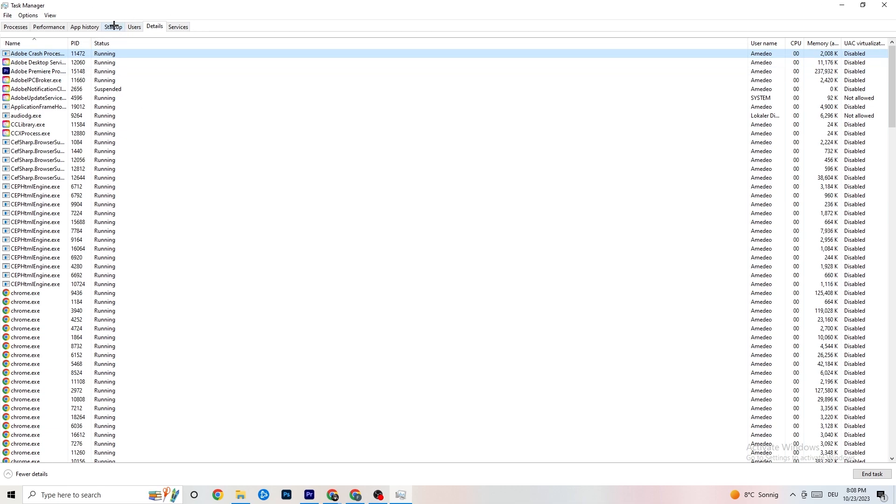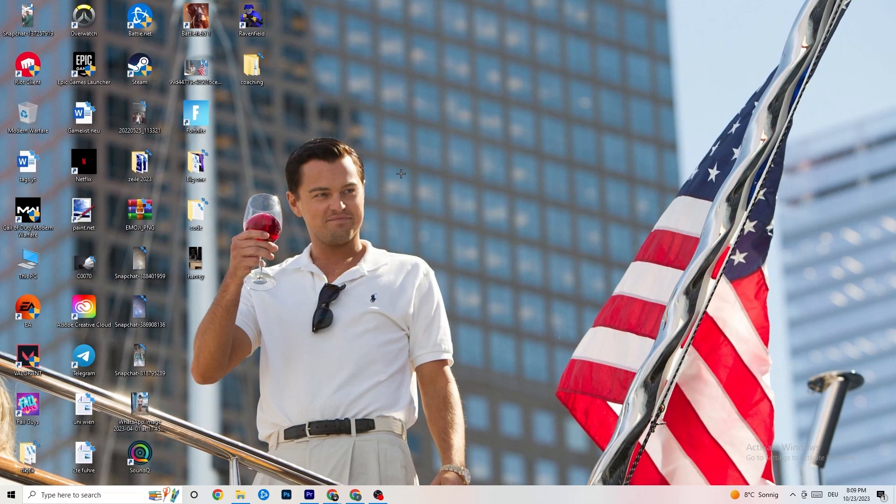Next, go to the 'Startup' tab in Task Manager. Disable nearly every program that auto-starts in the background to decrease your GPU or CPU usage. Right-click each program you don't need and click 'Disable.' Do that for every program currently running that you don't need. Then close Task Manager.